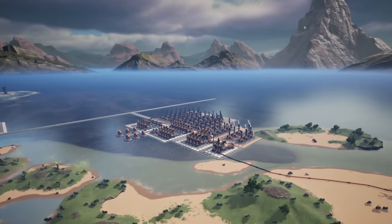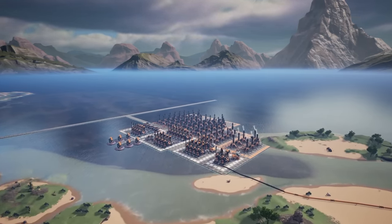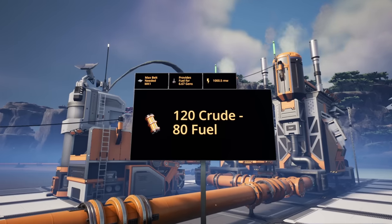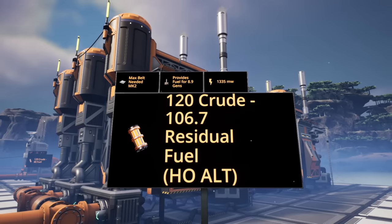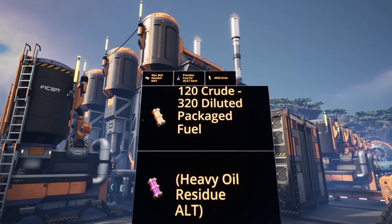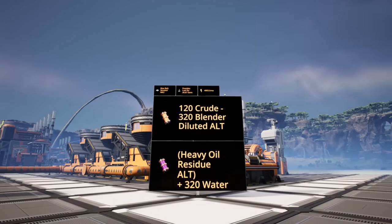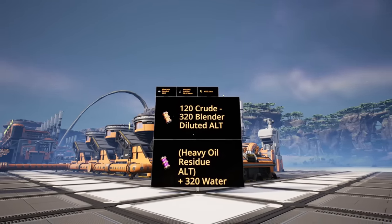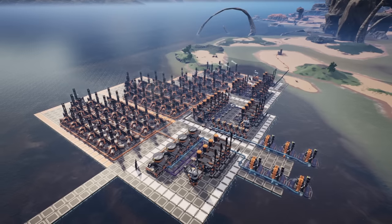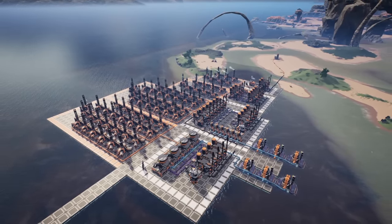Hello guys and welcome back to a brand new super efficient build guide. This time we're going to be taking a look at fuel. We're going to be covering how to turn 120 crude oil into fuel using the regular recipe, residual fuel using the heavy oil residue alternate recipe, diluted packaged fuel using the heavy oil residue alternate recipe, and the blender diluted fuel alternate recipe with the heavy oil residue alternate. My hope is that with these easy layouts, which you can also find on satisfactorytips.com, you'll be able to build a fuel plant and get that running regardless of your level.